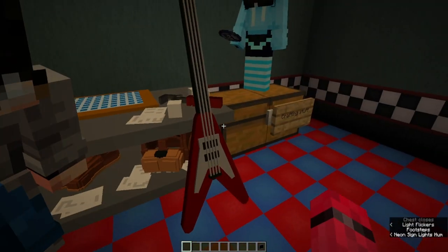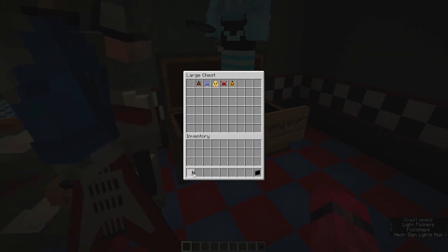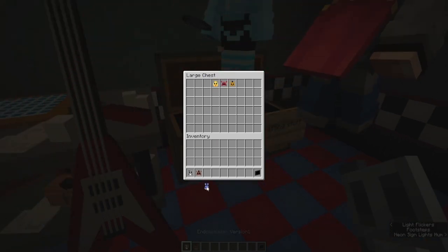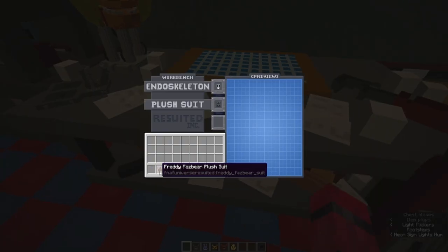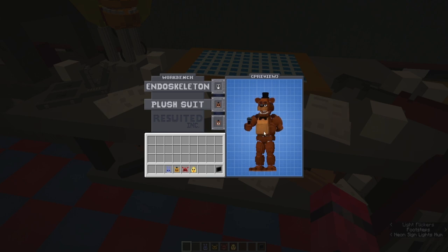We just have a GUI and some basic crafting recipes going, so there's going to be a lot more happening for this soon. In this chest we have examples of the crafting you can do. In order to craft the animatronics, we can grab their plush suits from this chest and shove them in here — endoskeleton to the top and Freddy on the bottom — and there we go, we have a Spawn Freddy Fazbear item.